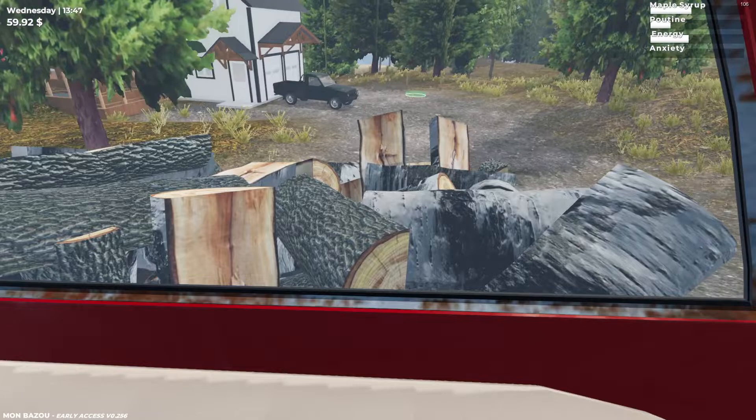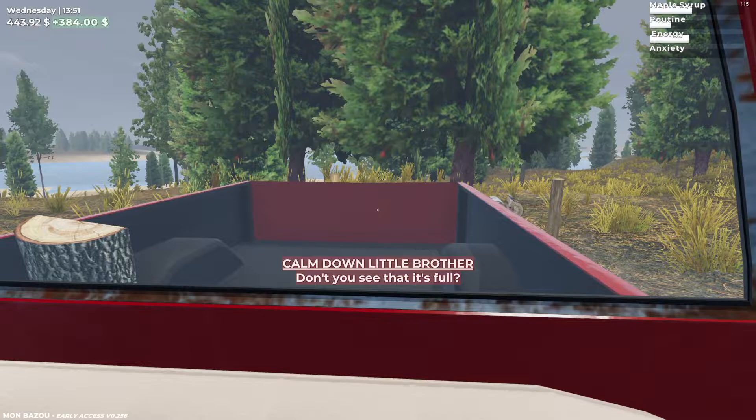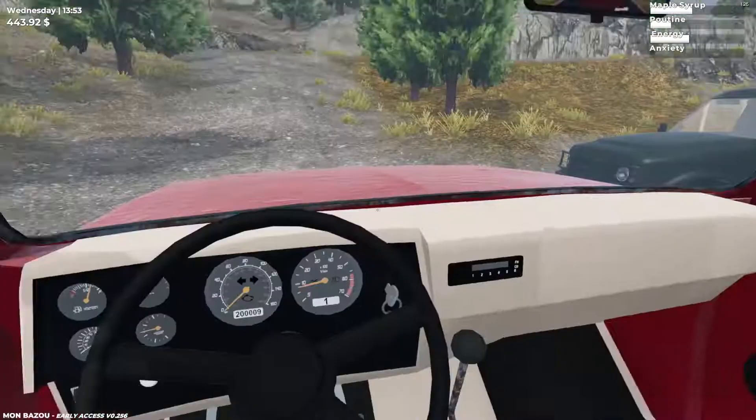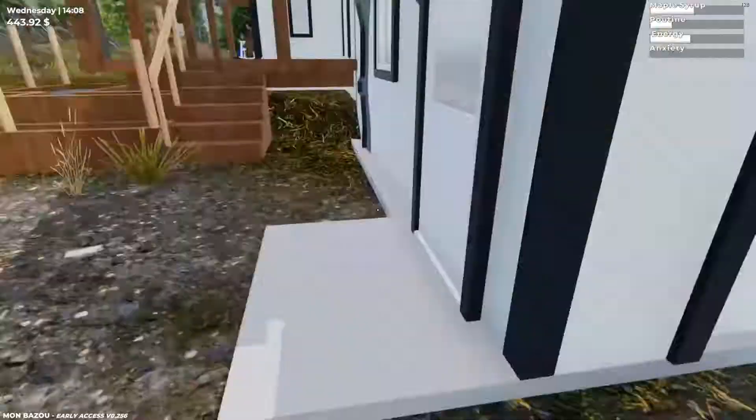Alright, reversing now — we're gonna brake moderately, see the marker back there, so we're about lined up. We're at $60, what will this turn into? Here we go. Calm down little brother — don't you see that's full? $384 is the limit to sell to Francis? That sucks.